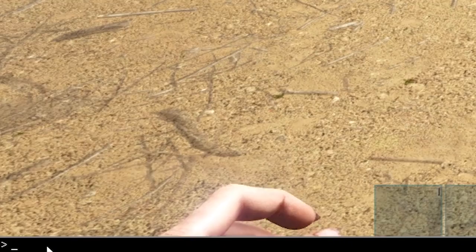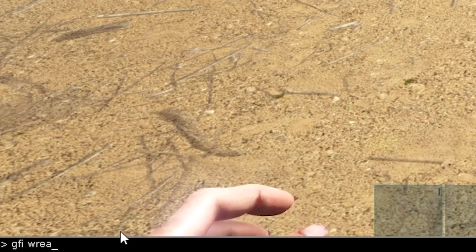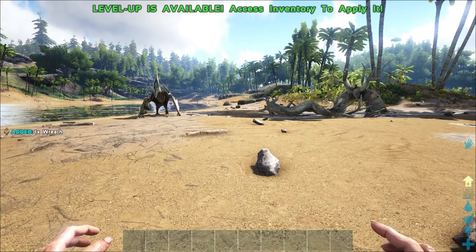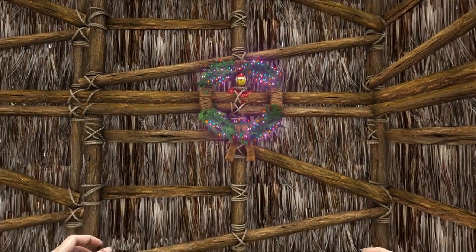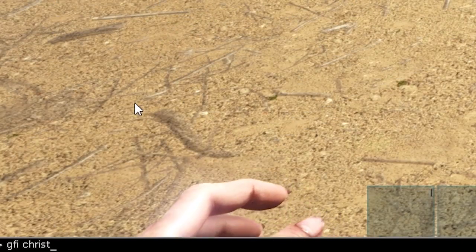The Christmas wreath is next, and that is: GFI space wreath space 1 space 1 space 0. Look on the left-hand side of the screen — spawns in like everything else. What you want to do is go ahead and place it on some kind of structure; you can place them inside on a door, or wherever you want.